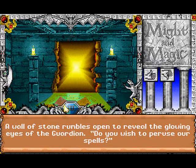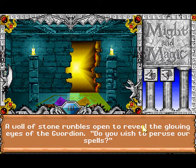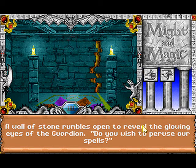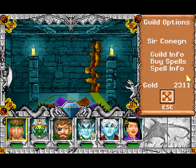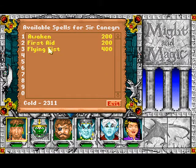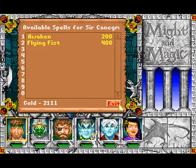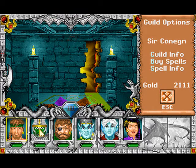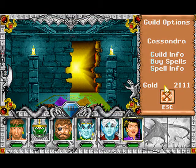Let's go over to the Raven's guild and see if we can get some new spells. A wall of stone rumbles open to reveal the glowing eyes of the guardian: 'Do you wish to peruse our spells?' Yep, I wish to buy spells. First aid: 'Minor wounds of battle can quickly be healed with this anointing incantation. Do you wish to purchase first aid?' Yep. He doesn't need any of the other spells right now — 'Come back when you're more experienced.'